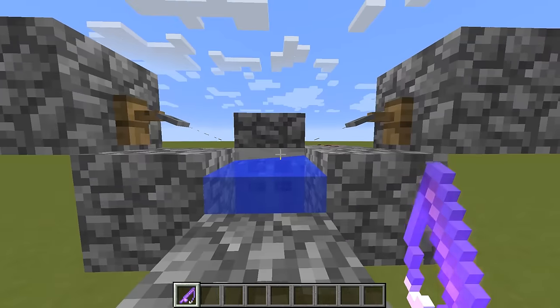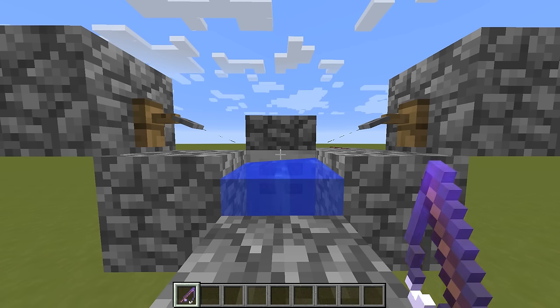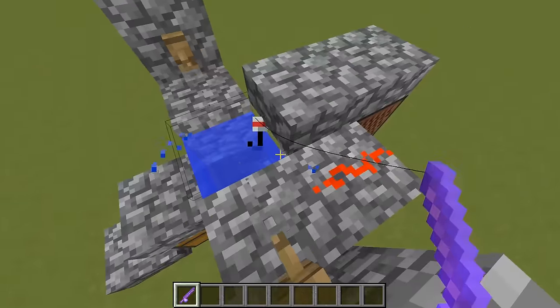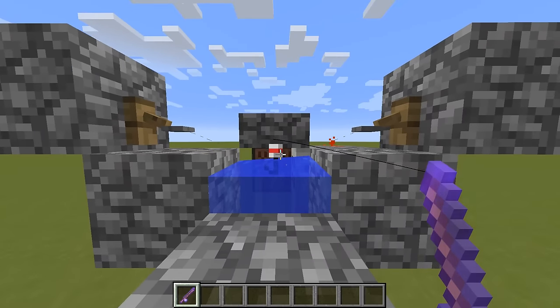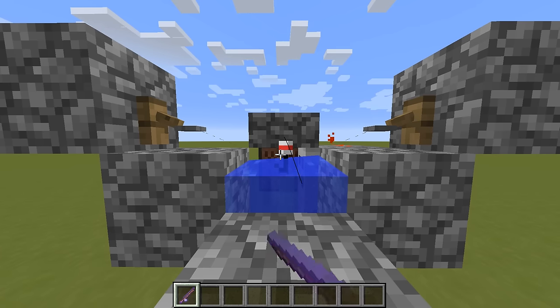The way the farm works is we stand in here and aim at the top bar of the iron door. As the iron door does not consume the right click action anymore, we will throw out the fishing rod when we aim at it and right click. When the fishing rod is thrown out, the hook will trigger the tripwire here which powers the redstone, and the redstone will then power this door down here and open it. With the open door we have a clear view to the note block, and the note block will consume the right click action so we will not pull in the fishing hook again. But once the fish bites, the fishing hook will jump down a little bit.